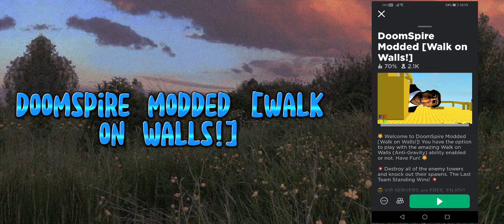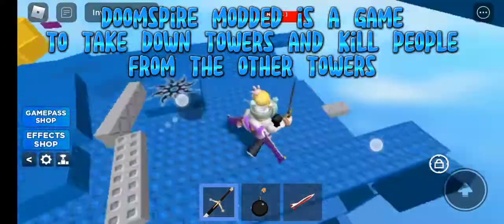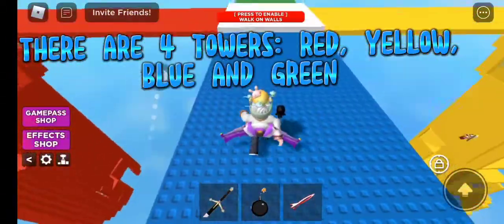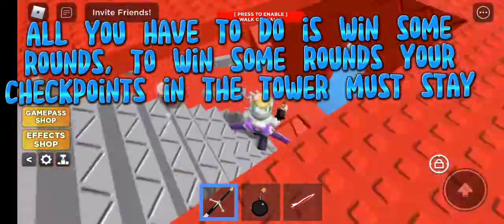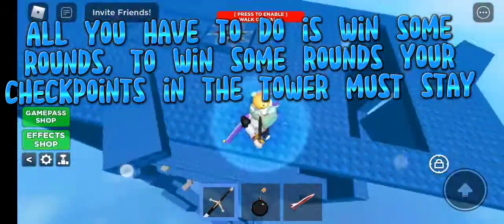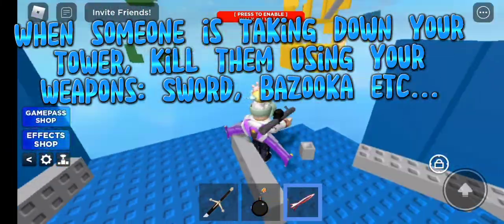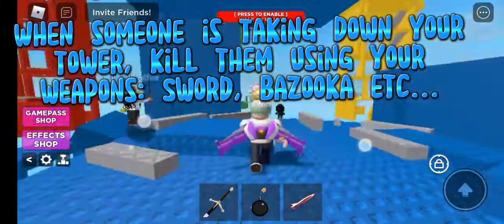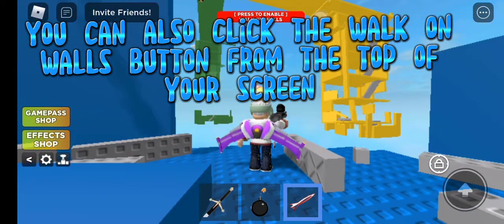Doomspire Modded — walk on walls. Doomspire Modded is a game where you take down towers and kill people from the other towers. There are four towers: red, yellow, blue, and green. To win rounds, your checkpoints in the tower must stay intact. When someone is taking down your tower, kill them using your weapons — sword, bazooka, etc. You can also click the walk on walls button at the top of your screen.